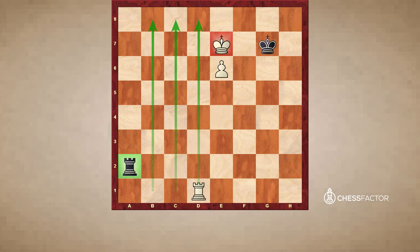It's a draw if it's black to move in this position. If it's white to move, then white would play rook g1 check, cutting off the black king by two files, which is enough to win. But it's black to play and it's a draw, so black has to play rook a7 check.